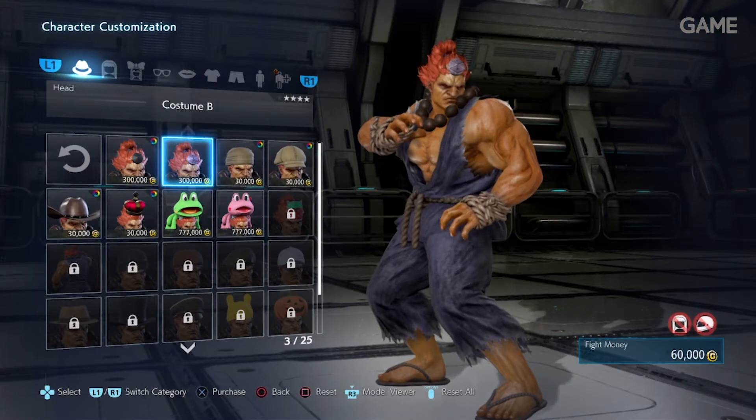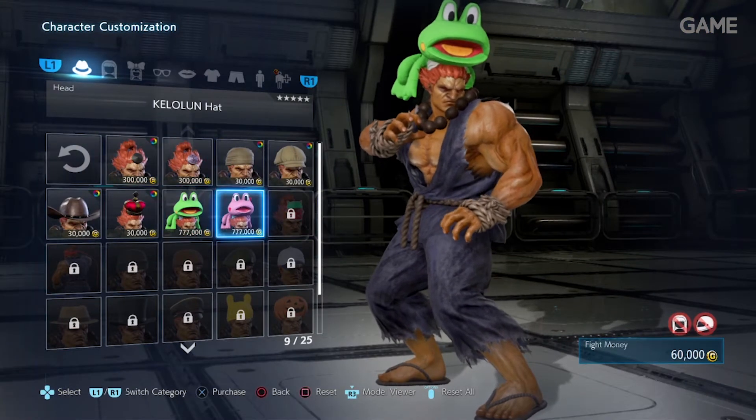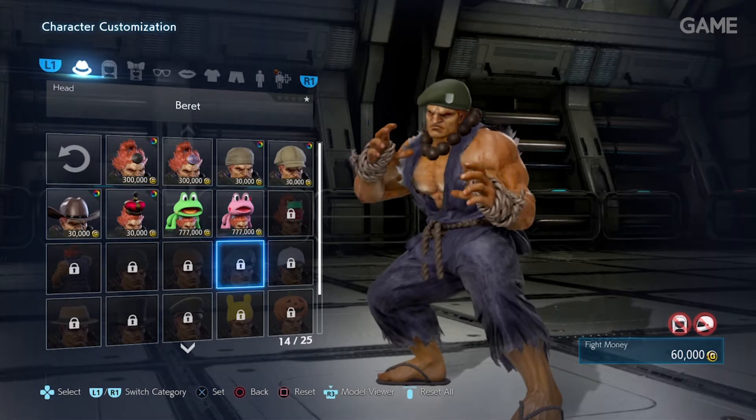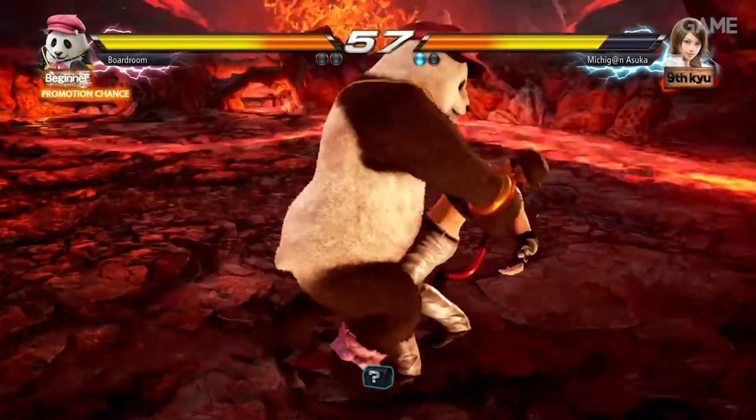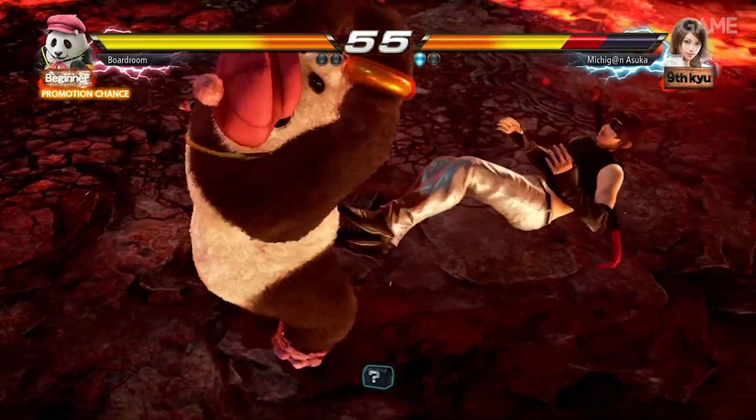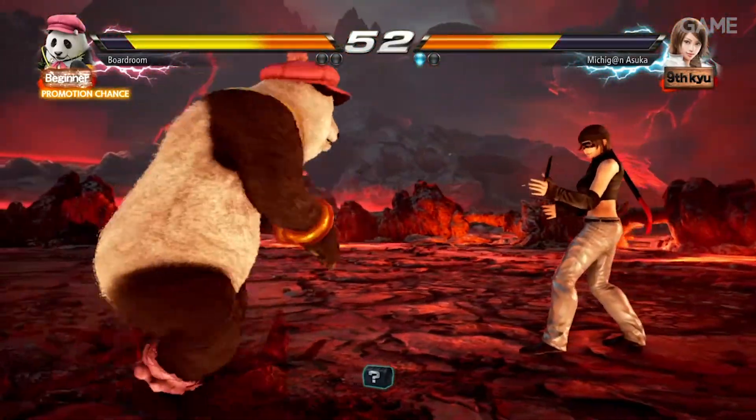This final point serves no other reason than to show you Street Fighter's Akuma like you've never seen him before. Tekken 7 releases on PC, Xbox One and PlayStation 4 on June 2nd 2017. For more videos like this, subscribe to Game YouTube.